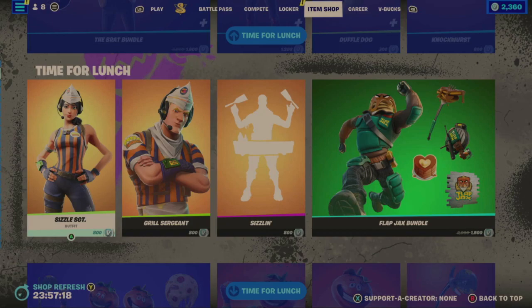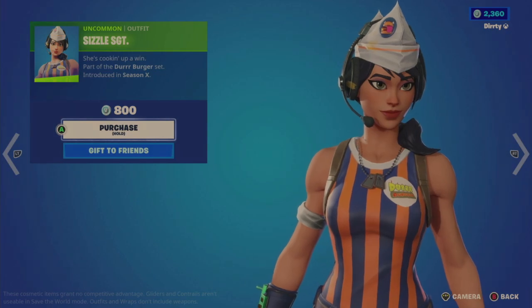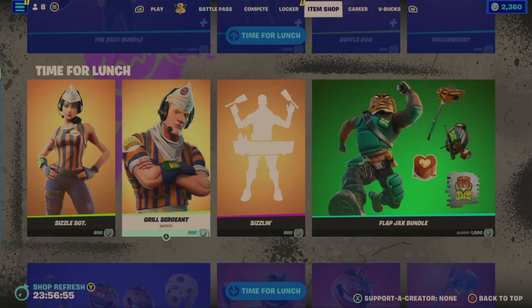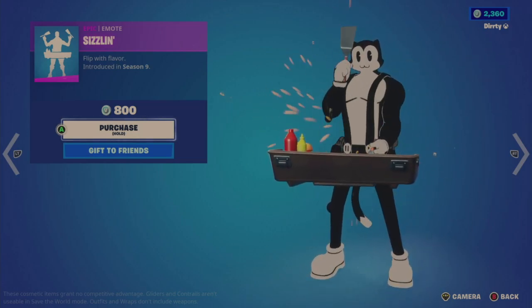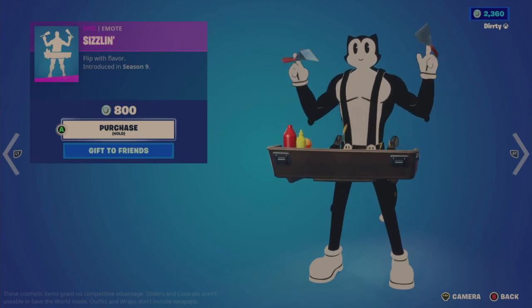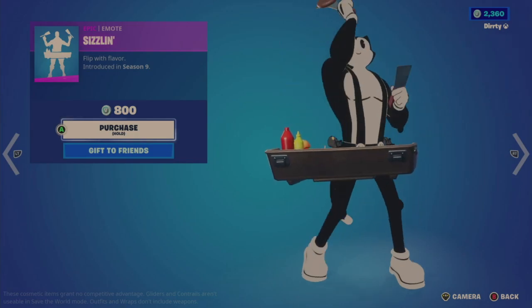Time for Lunch continues. I think we're going to see a theme here — all food-related items. We have Sizzle Sergeant for $800, kind of like a takeout driver with Durr Burger on top. I've seen this one before. Then Grill Sergeant, also $800, surprisingly not bundled. The Sizzling Mo emote for $800 — there are hamburgers too, so it goes hot dogs and hamburgers. This isn't a terrible emote, actually. It does make me hungry, though. That's actually not bad.